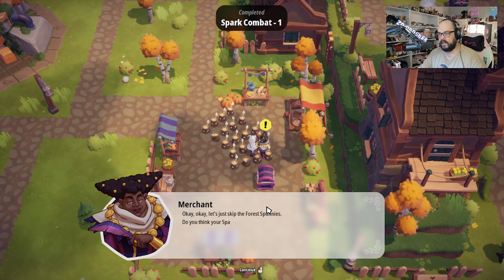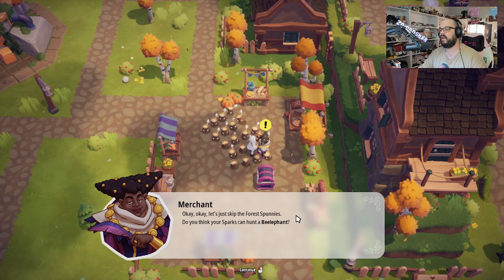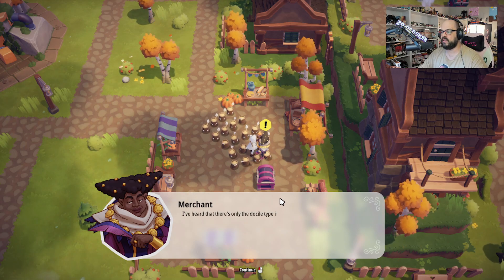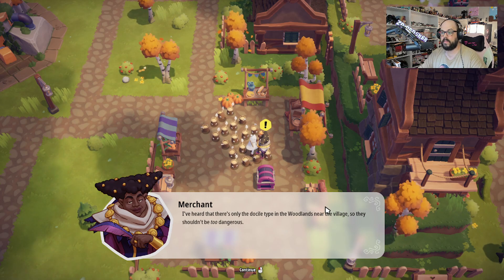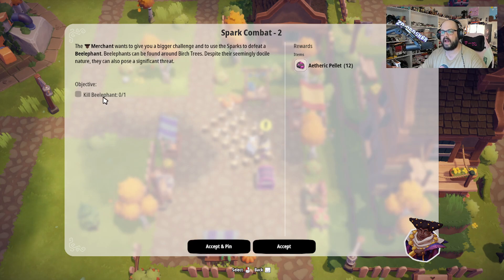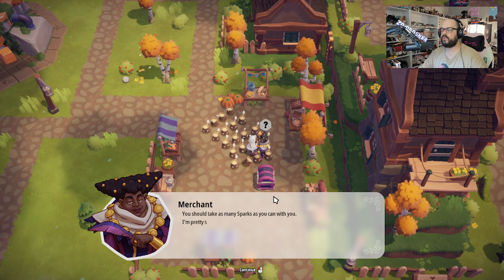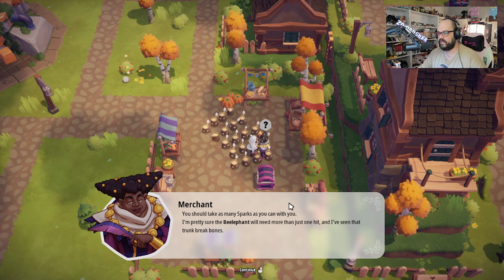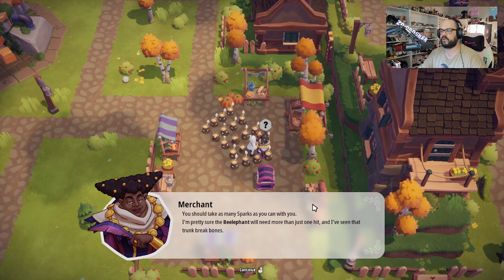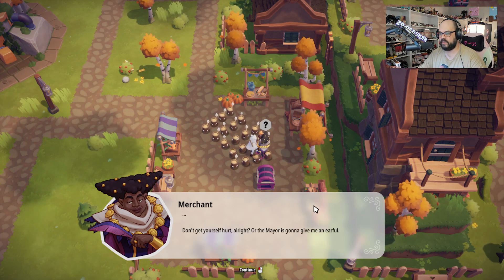Okay, let's just skip the forest Spunnies. 'Do you think your sparks can hunt a bee elephant? I've heard that there's only the docile type in the woodlands near the village, so they shouldn't be too dangerous.' All right, so we gotta kill one of the bee elephants, not just find the carcasses. 'You should take as many sparks as you can with you. I'm pretty sure the bee elephant will need more than just one hit, and I've seen that trunk break bones. Don't get yourself hurt, or the mayor is gonna give me an earful.'